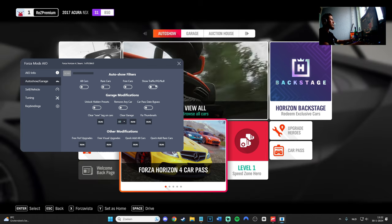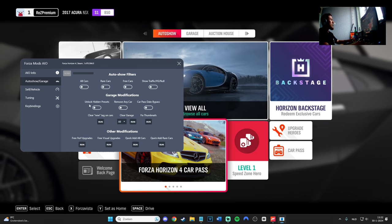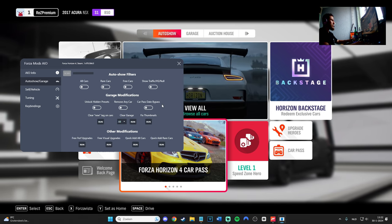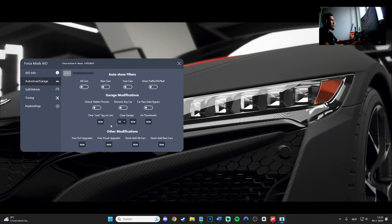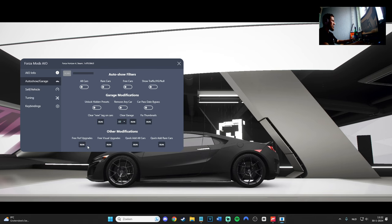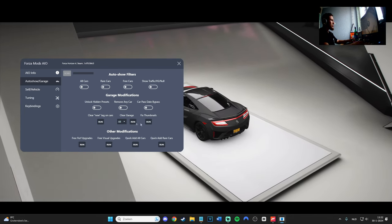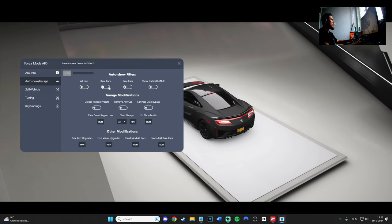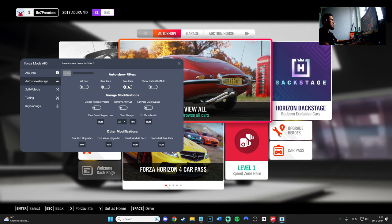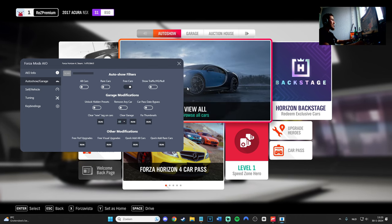We have options like: all cars, rare cars, free cars, show traffic, unlock hidden parts, remove any car, car pass data bypass, and clear new tag on cars, among other things. We also have free performance upgrades and free visual upgrades, which are pretty good. But we're mainly here for all cars, rare cars, and free cars.